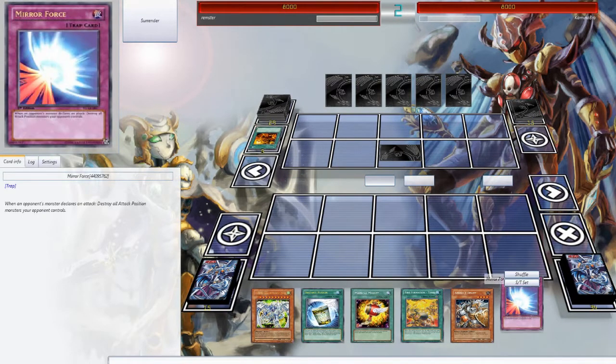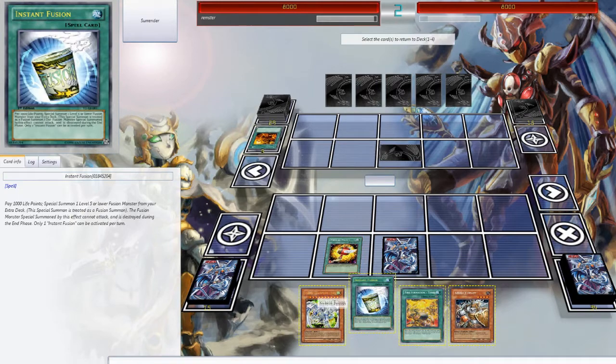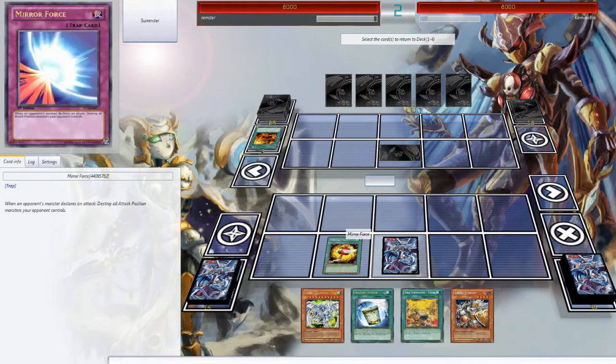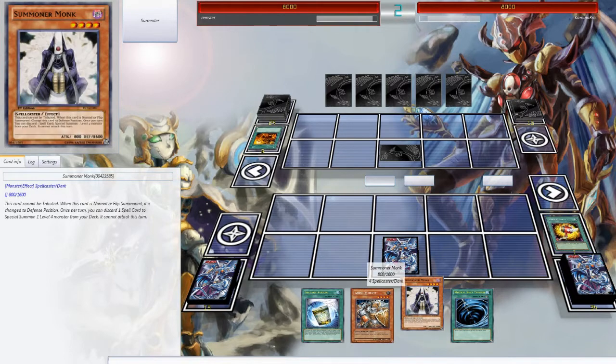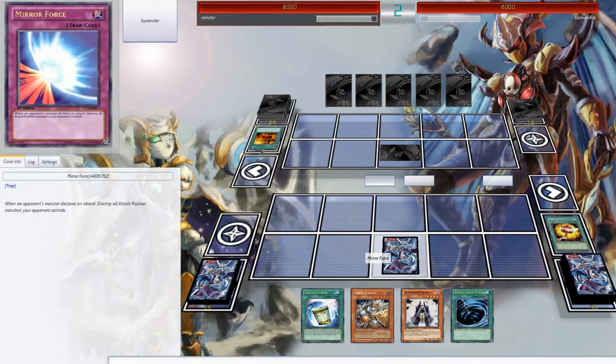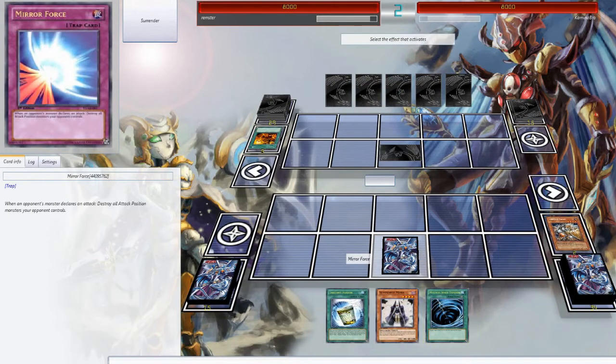Didn't have that much of a big starting hand, but I could bring out some interesting stuff. I think for now we'll get rid of Assault Mode and Fire Formation, because we already have Assault Beast. Okay, so we have what we need to bring out Assault Mode, which is good.